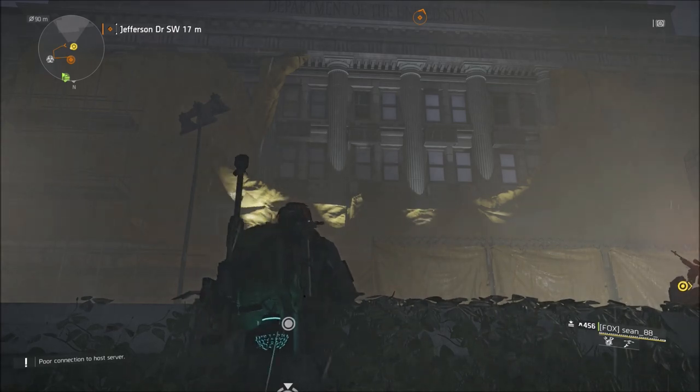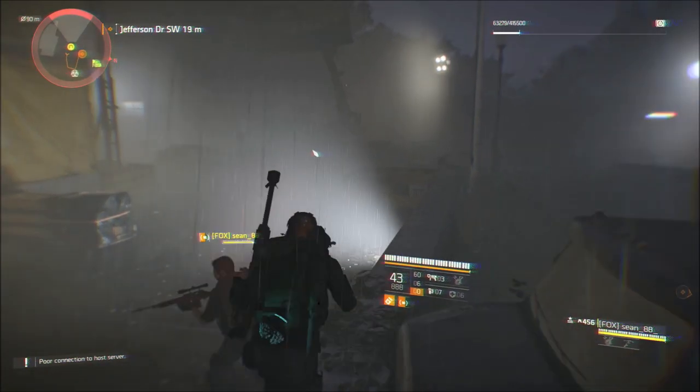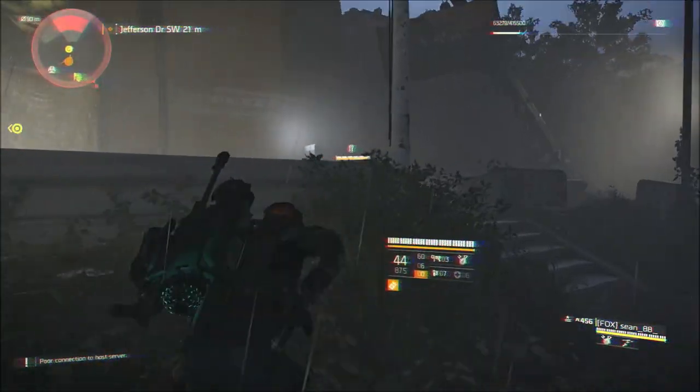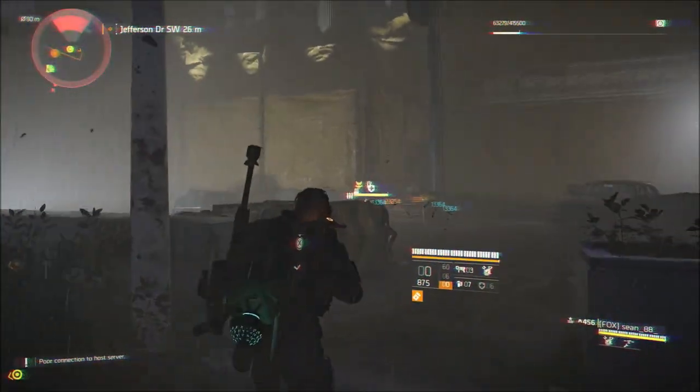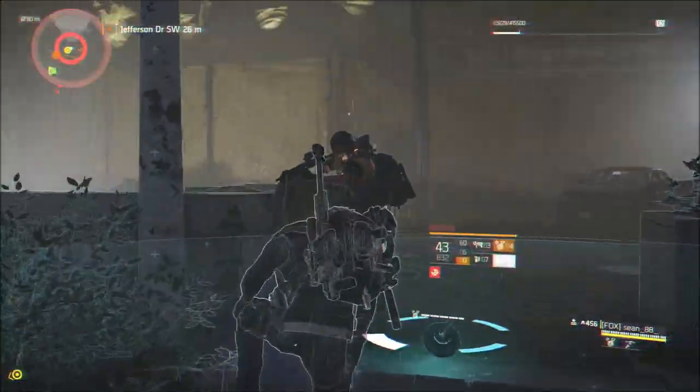My suggestion is use a DMR. I think a rifle works really well here. Or you could use the Deagle pistol — anything that's kind of a high caliber weapon that will break those window panes. Sometimes you will show up and all the panes will be there with no black squares where they've already been broken out. But just make sure, if it does not trigger, that you go back out and log out and try again.